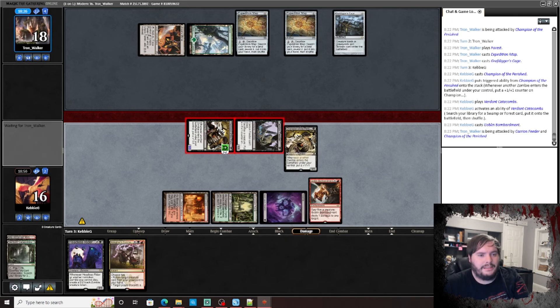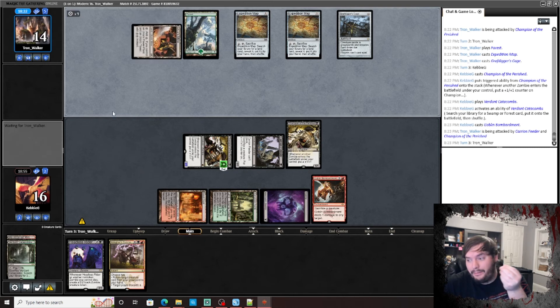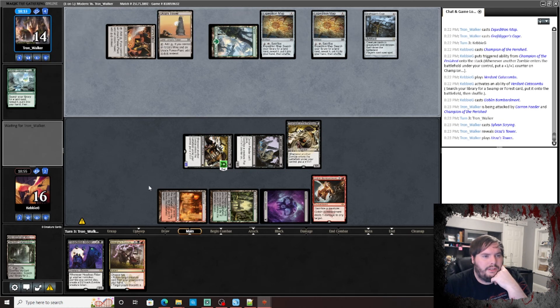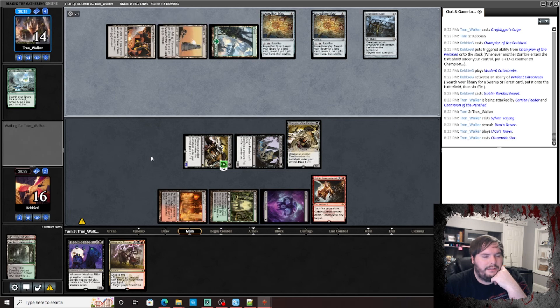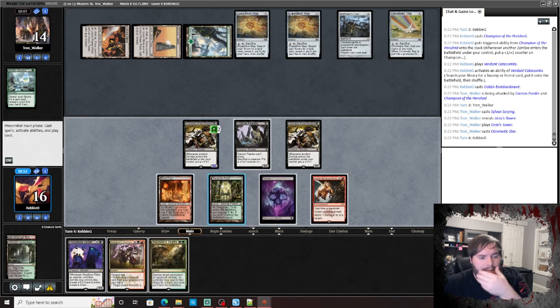Pass. Alright, so we've got about 14 damage — he's not in any position to go off again this turn. Scrying. Play the land. If he draws a zombie, that's fine actually.